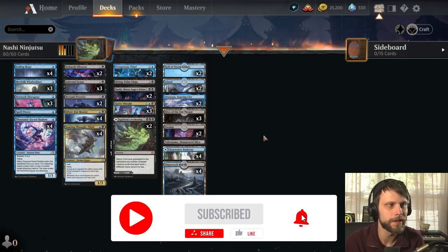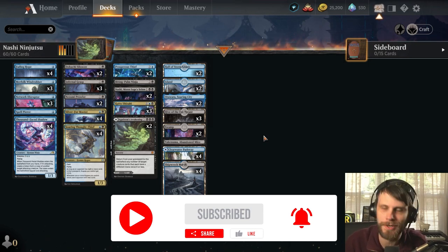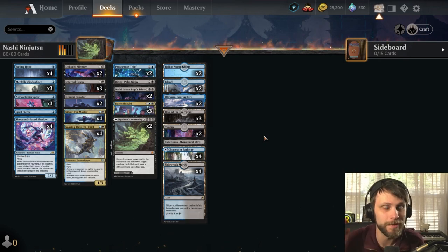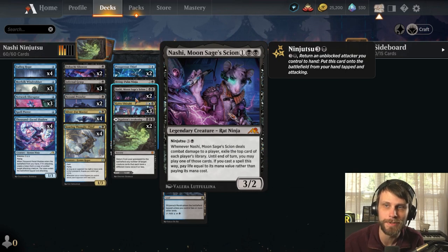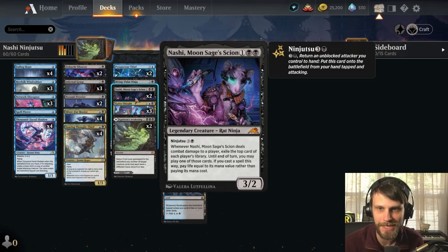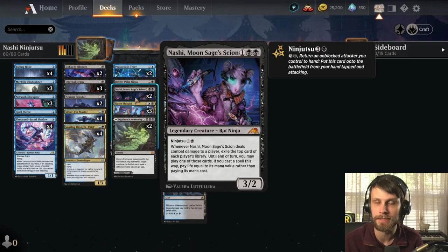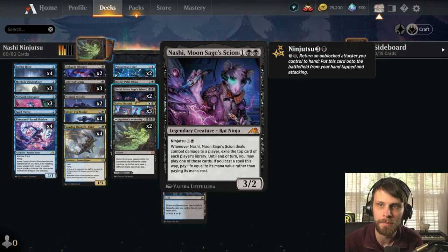I hope you guys are doing exceptionally well. Hopefully you are jumping into the new set as well. We figured let's start with one of the returning mechanics — one of my favorites — Ninjutsu. Ninjutsu is a sick mechanic. It allows us to do a lot of really cool things, and one of my favorite cards, if you watched my video that went up earlier today, was Nashi Moonsage's Scion. I had to incorporate this. I love this card. I think it's going to be really, really good. We're going to test it out today. This list is based on — not the exact list — but based on the list by Power Dragon, with a couple of minor changes, mostly just to include Nashi because I think he's going to be a really sick card.